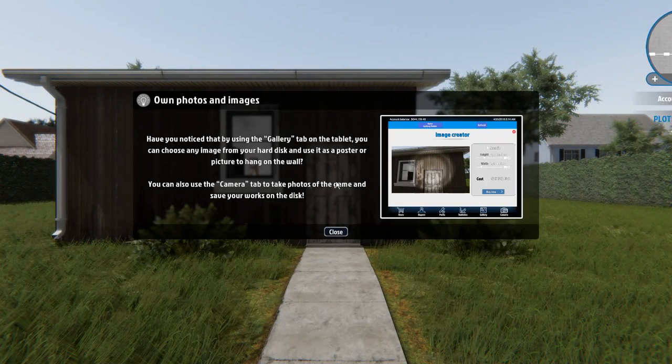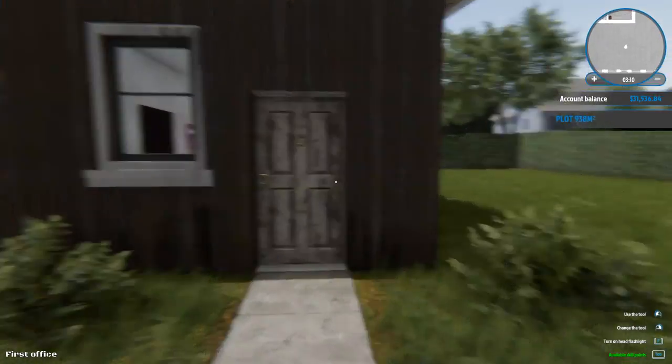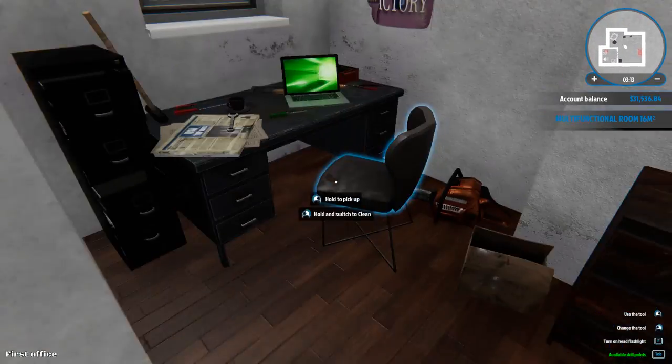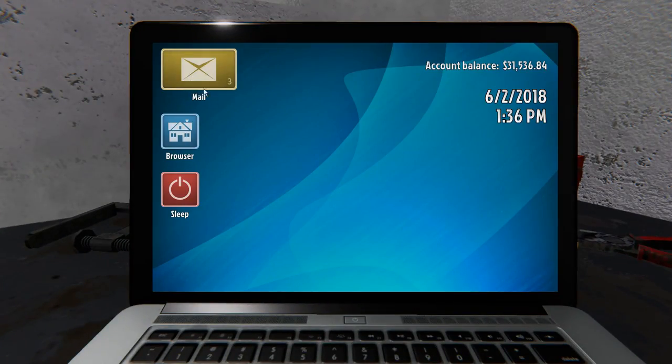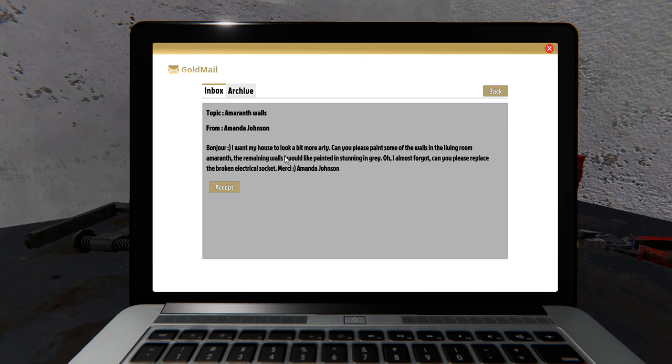Two rooms are okay but you prefer three. Oh, we can use any picture on your computer to hang on the wall. You can also use the camera tab to take photos of the game and save your work on the desk. Interesting. Well let's see what we got next for the job. Mail — oh we got three of them. Clean the garage — yeah, oh boy, just can't wait. Amarath walls — you want your house to look more arty, can you please paint some of the walls in the living room Amarath, and remaining walls painted in stunning gray. Can you please replace the broken electrical socket. Okay, sounds like fun.